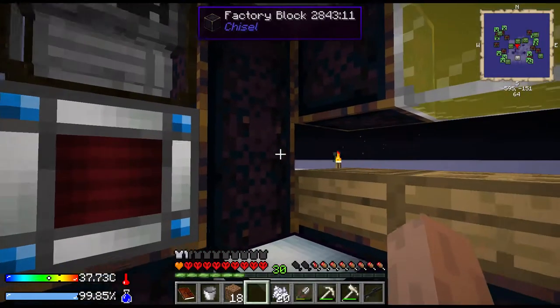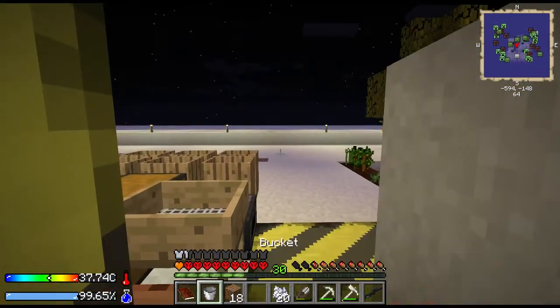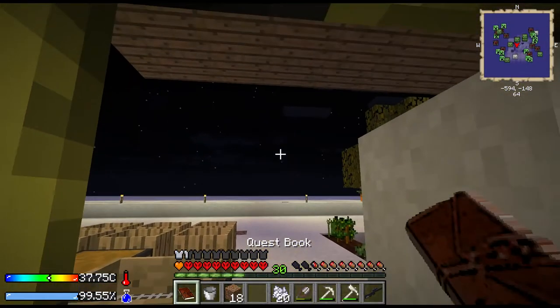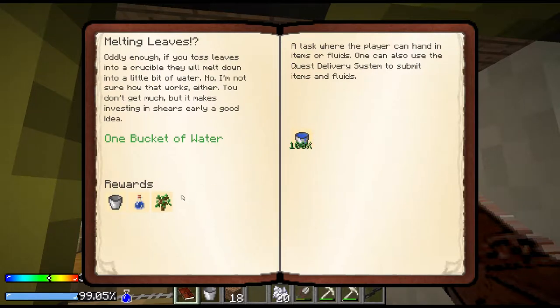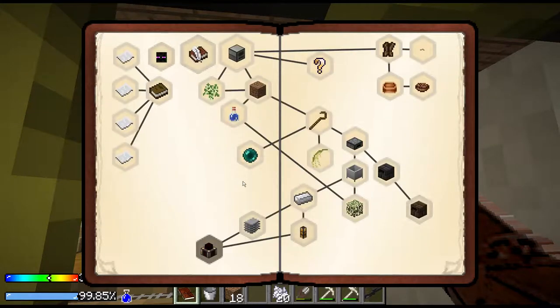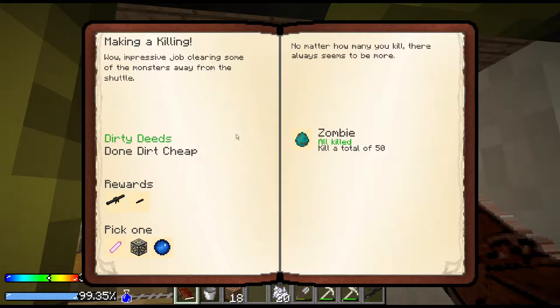Those guys are getting loud, but that's what I wanted to show you. Been killing all these guys, just killing and killing. We got to make all these other goodies. This quest popped up - 'Dirty Deeds': kill 50 zombies. We already killed 50 zombies! Just running around smacking them with my mattock because they're just stuck in the treads - easy peasy.